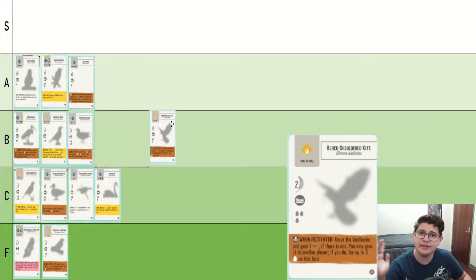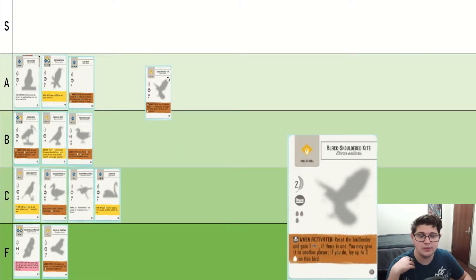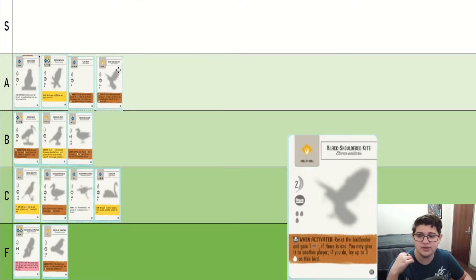Black Shouldered Kite can conditionally give you three eggs, which is a lot. Most cards will not give you that much value, but it is contingent on the bird feeder playing nice. I personally really like this bird. I think it's really good, especially where you're using a lot of eggs or rarely laying eggs and you want to bump up your egg generation. I think it's generally pretty decent.